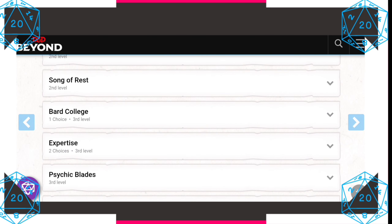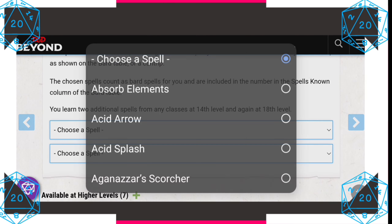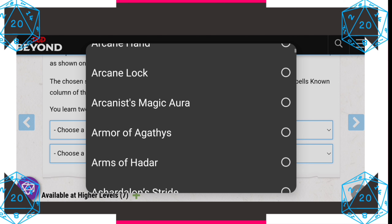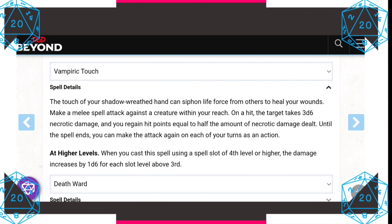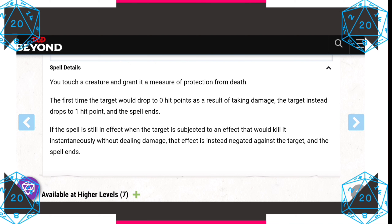For Magical Secrets, we're going to be picking Vampiric Touch. This allows you to make a melee spell attack — it deals necrotic damage, a pretty decent chunk, and you heal back half of that. It kind of makes sense — Vampiric Touch. And then we're picking Death Ward as our second choice. After all, Erika strives to be immortal. Unfortunately we can't get the Clone spell yet, so Death Ward will have to do: when you drop to zero hit points, you come back with one hit point.